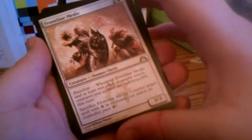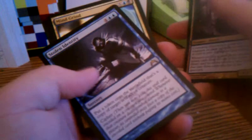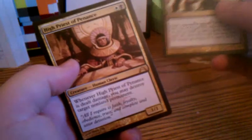Promo for Foundry Champion — that's an interesting card. Isn't Frontline Medic a good card too? Consuming Aberration, Stolen Identity — that card probably sucks. Stolen Identity is a copy of target artifact or creature for six mana. High Priest, Penance — it's not horrible, it's just not amazing. Mine Grind — this card looks freaking good.